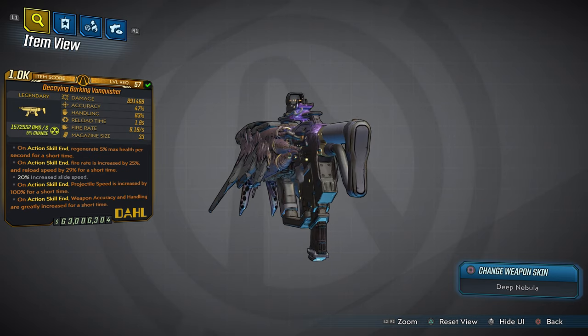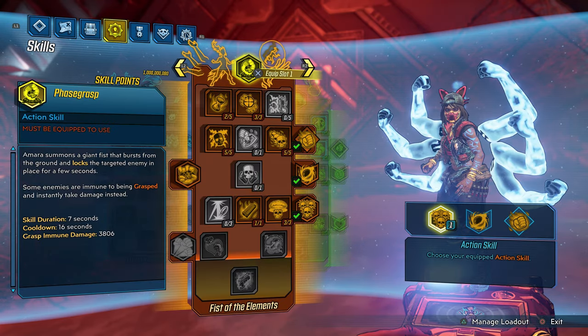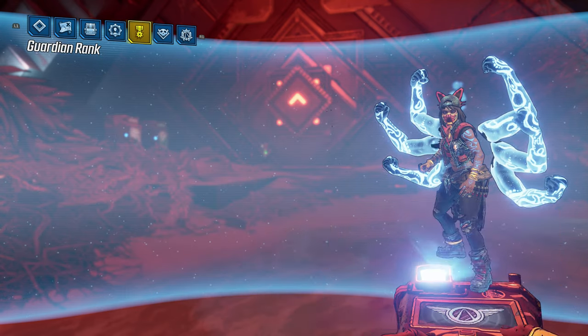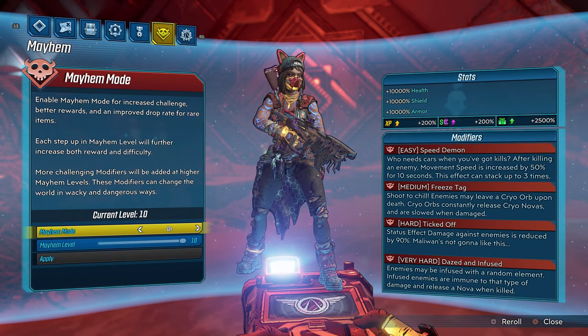I wanted to re-release it because I know it's a fan favorite and I wanted to bring it back for those who didn't get a chance to get it, so they can actually try to get it today from me. Now you guys are taking a look at my skill tree — we're gonna skip that — and we are having our Guardian rank disabled today. You guys already know how I feel about that: turn that on so you can have the most fun in the game.